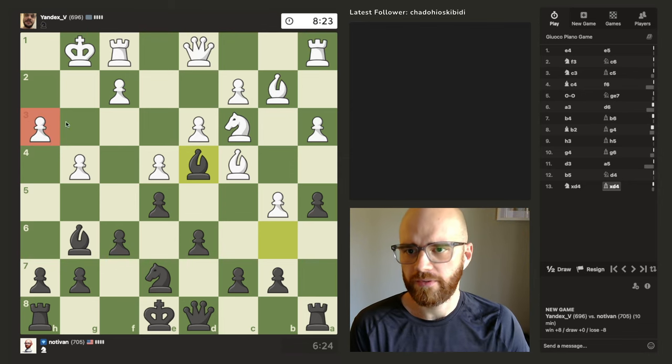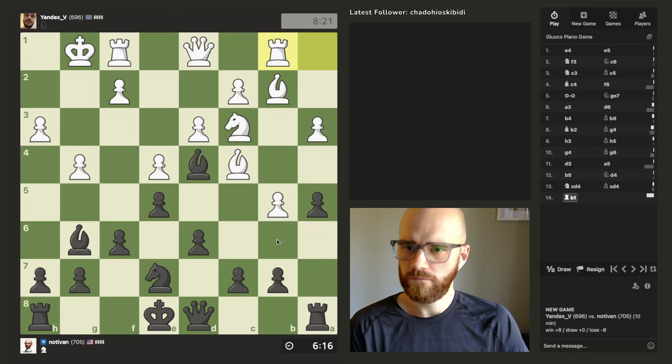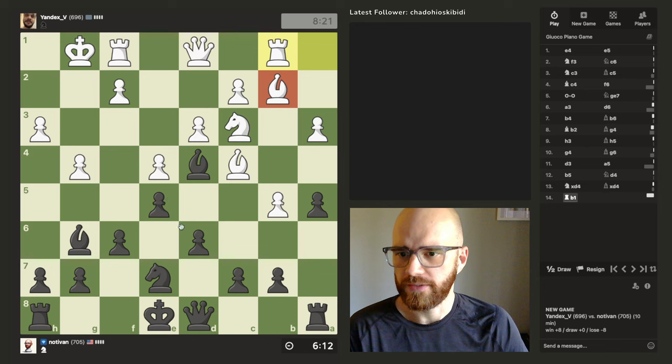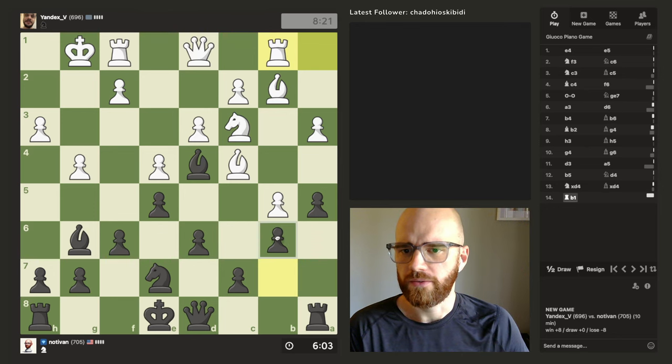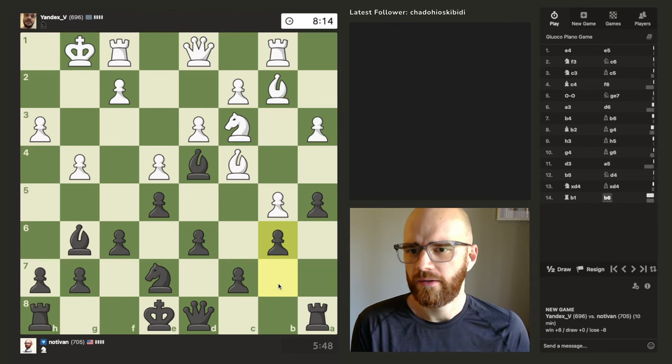I guess he kind of forced trading of the knights there — I probably could have fallen back, but seems like the play. I can probably push d5 now. I have to be mindful of this pawn on b5. His h3 pawn's undefended at the moment, so that's something I should keep in mind — he's got a bishop that's undefended, his pawn's blocked in. My knight's really passive over here.